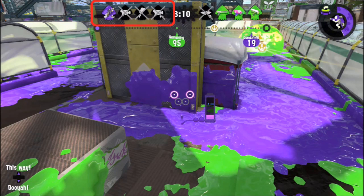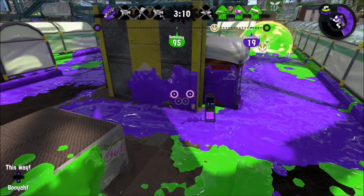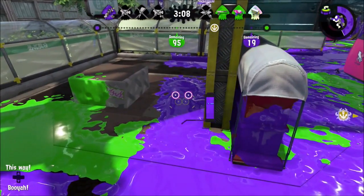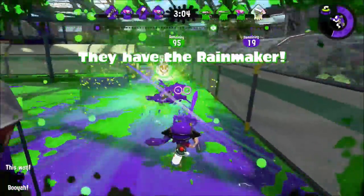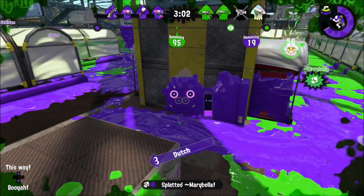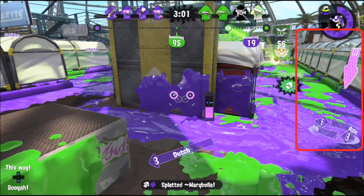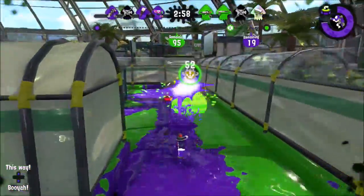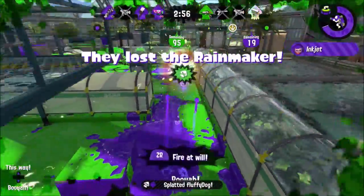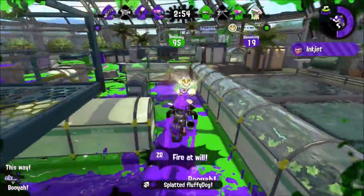As you can see, my other teammates are down, so I should be hiding at a safer place until they show up for the battle. Now my teammate is super jumping to me, but it is kind of an obvious place for the enemy to see — I have to protect him. So I try to get the enemy's attention so my teammate can land safely, but he was splatted down.